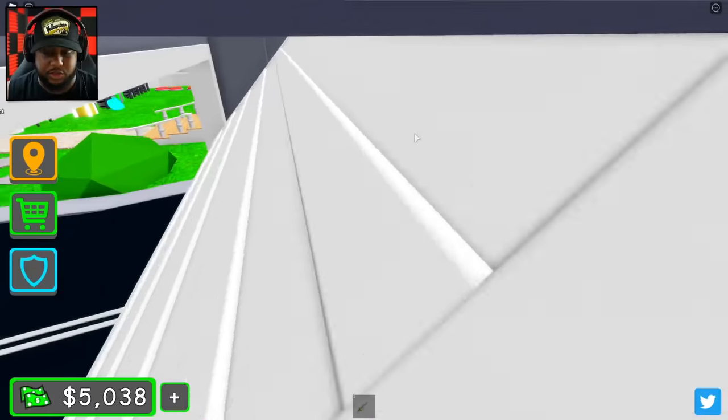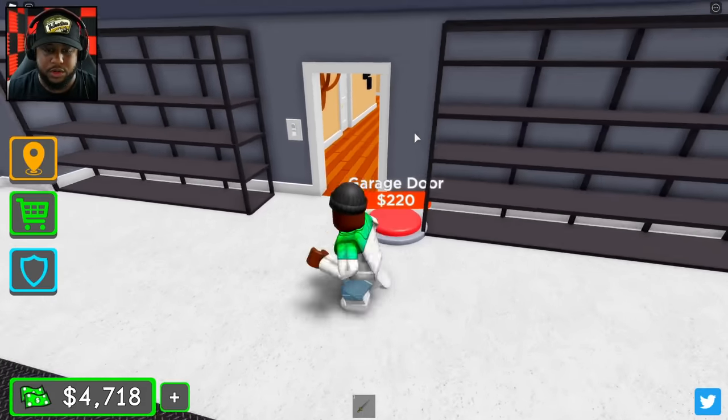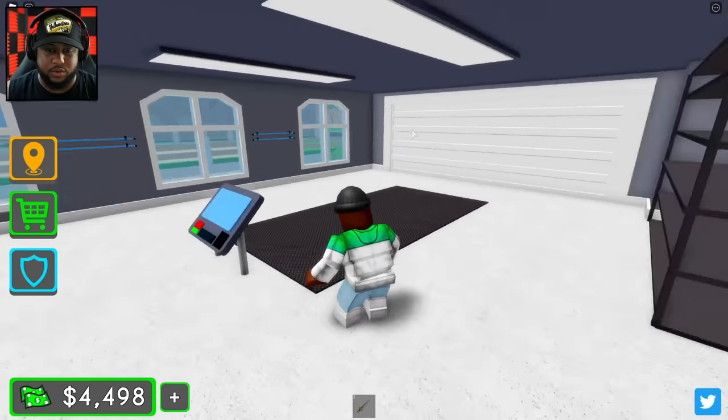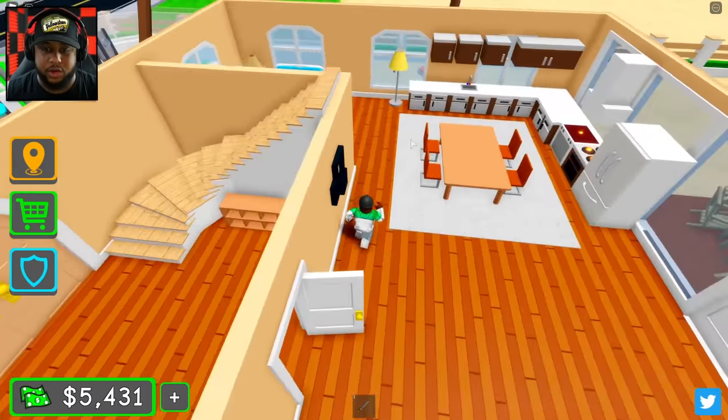Garage windows, garage door — we got the garage interior going on. This looks so cool. Garage lights and then we'll get the door right there. I love this garage. I love that this is a modern beach house as well.